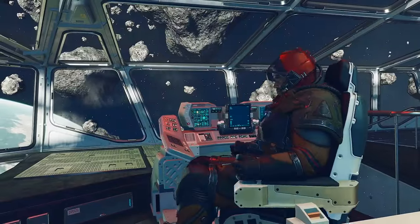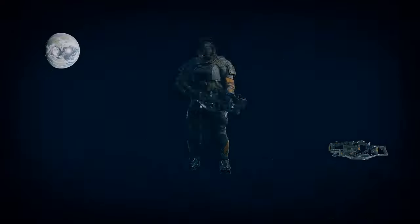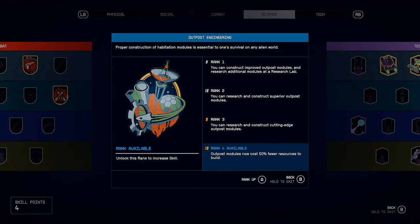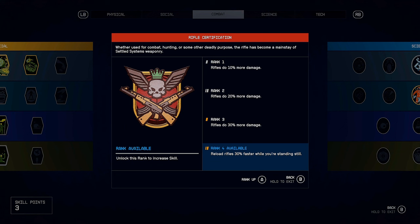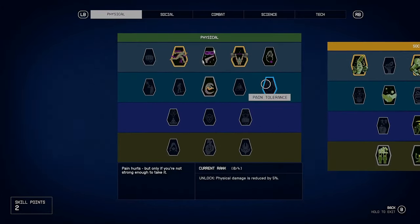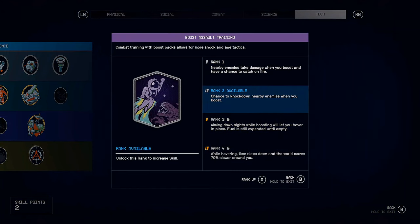At this point I have an idea of where I'll put one of them — I do want to do more outpost building, so outpost engineering, we'll master that. I have one banked for rifle certification; I want to reload rifles 30% faster since I use rifles a lot. And I want to put one into the boost pack because the bottom two ranks are far better than the top two — I would have never thought of using the exhaust as a weapon. The final rank four: while hovering, time slows down and the world moves 70% slower around you. Yeah, I want that.